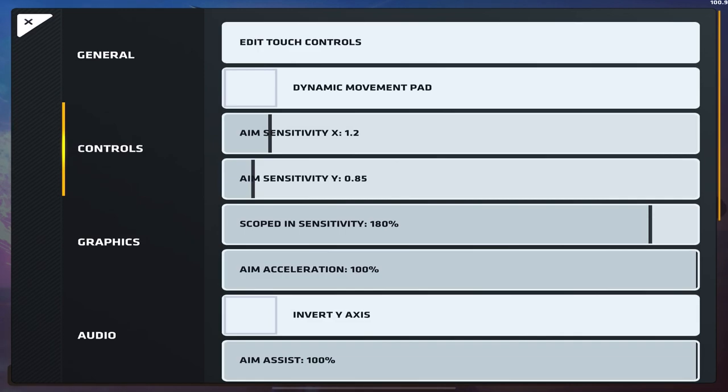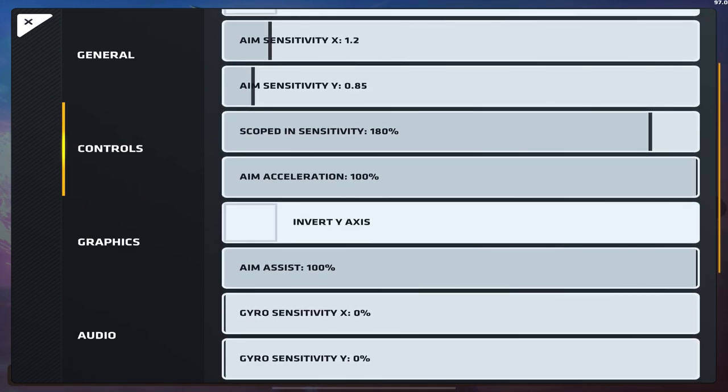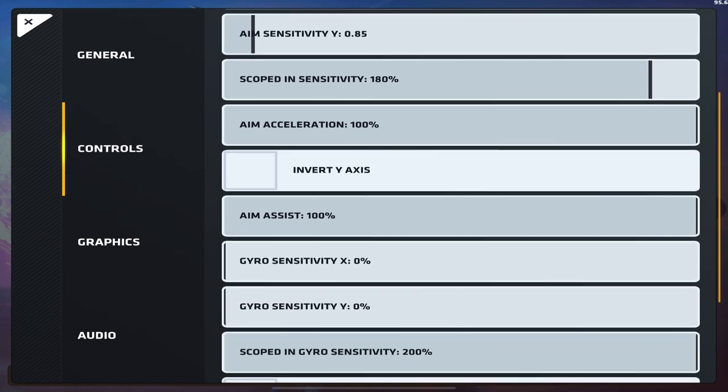As you can see, I use low settings — 1.2 and 0.85. These are extremely low, so I need high acceleration to make up for the turning. I use those X and Y values to aim with really small micro adjustments while still not sacrificing my ability to turn.